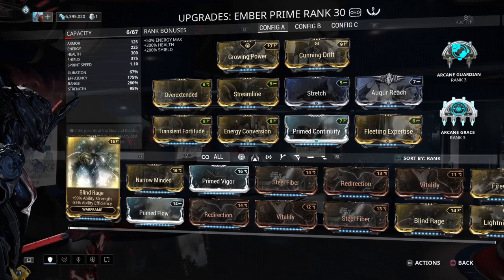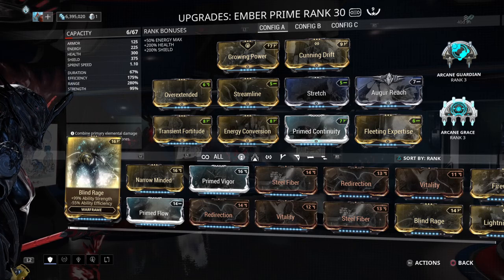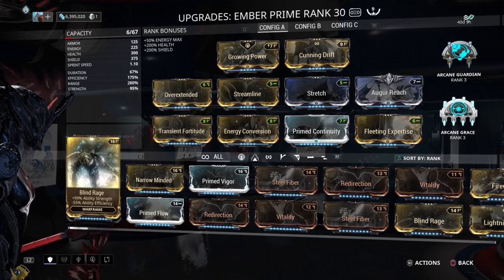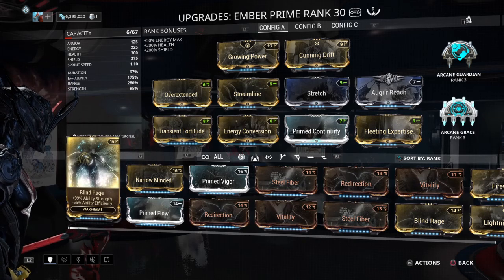Alright, so you've got 280% range, max efficiency, and Prime Continuity to offset Transient Fortitude and Fleeting Expertise. So your energy is just gonna trickle — almost no energy usage.